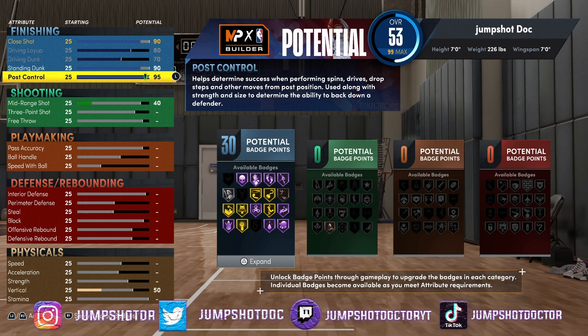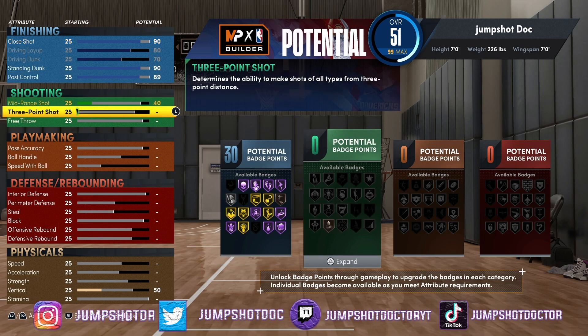We get post control — gold deep hooks, 90 close shot, gold posterizer, jelly layup package, park dunks, and 89 post control. All of them are literally perfect. 89 post control, right on the dot gets you 30 badges. This isn't the best build, but the way I make it, this should help you with other builds because it shows you how much it's almost set up for you. It feels harder than last year until you realize this is how they do it.